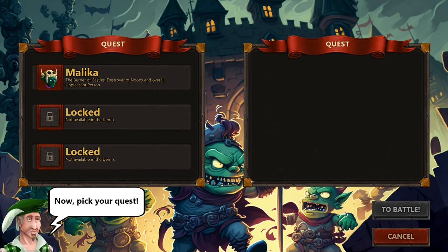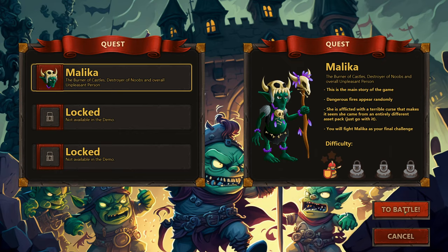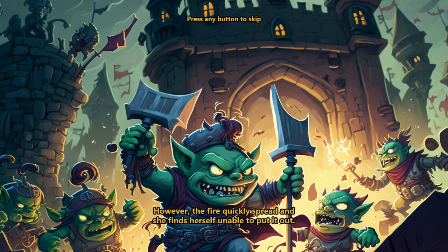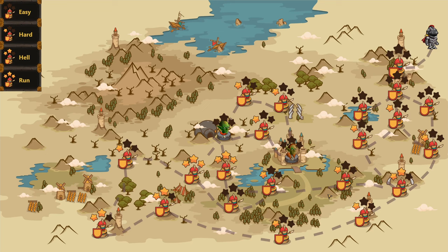Let's go to battle. We pick our quest: Malika, the Burner of Castles, destroyer of noobs and overall unpleasant person. Difficulty seems pretty easy. She set fire to the castle while trying to pull a prank, but the fire quickly spread and she couldn't put it out. Some believe she may be cursed with the ability to conjure fires at will. Will our hero prevail? The announcer's voice is unexpected — it's not even like a narrator, just like some dude talking.